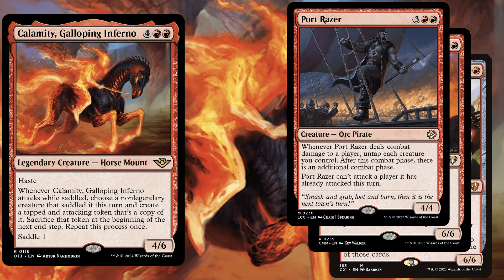We also want to saddle with Portraiser, a 5 mana 4/4, and when it deals combat damage to a player, untap each creature you control. After this combat phase, there is an additional combat phase. Portraiser can't attack a player it has already attacked this turn. You probably see where this is going — if you are able to pull this one off, you will have a bunch of additional combat phases.